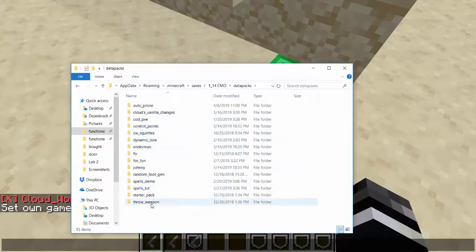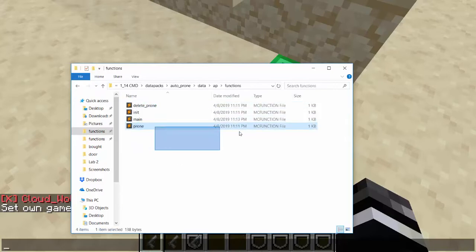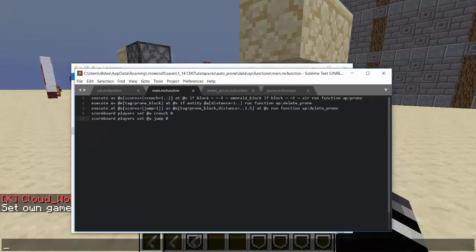You will have auto prone right here. If you want to change what triggers the proning instead of this emerald block — because emerald is very obvious and weird — you can go into main. If you want to change it, you can just change this one line from emerald block to whatever block you want to specify, or you can change this whole specifier thing.